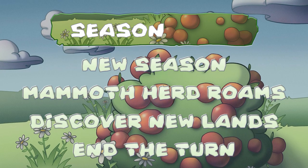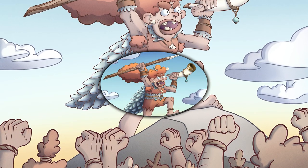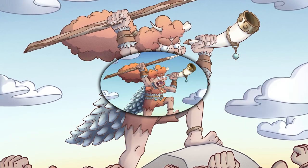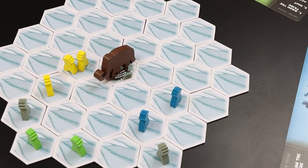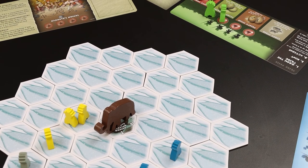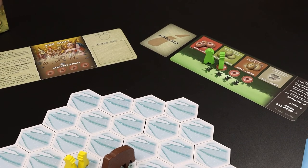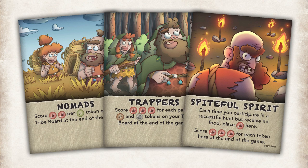Step 4: End the Turn. If the world has not frozen over, then the first player passes the token to their left and a new turn begins. Ending the game: once ice has covered the entire playing area, it is time to see which tribe is best prepared to survive the ice age. To determine the winner, reveal victory cards if they are facedown.